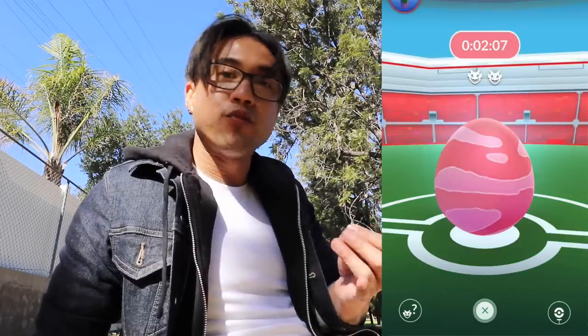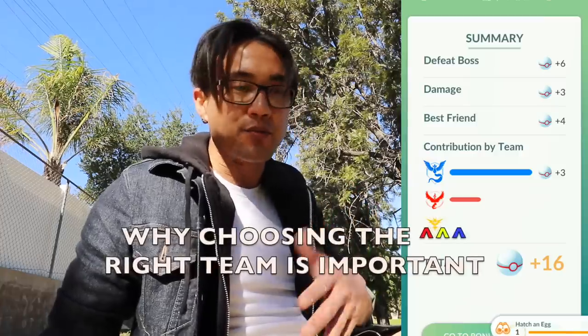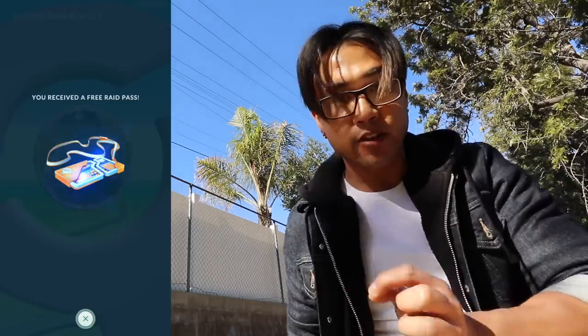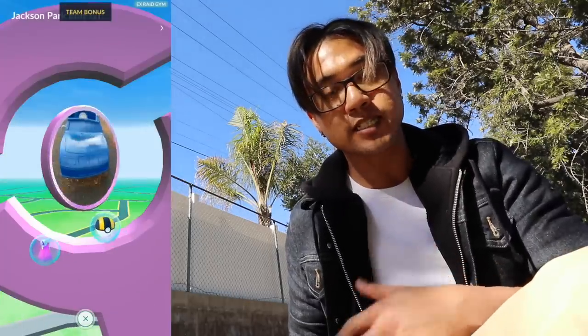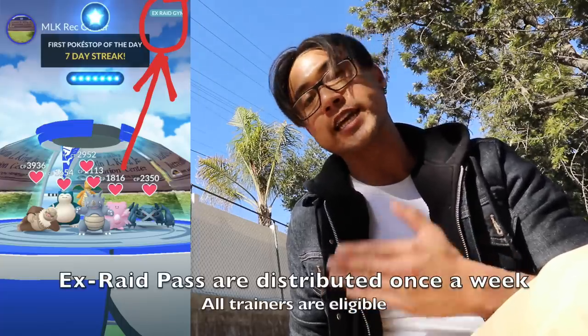The egg on top of a Gym is called a Raid Egg. Think of Raids as Pokemon bosses — they come in five levels. Level five eggs are the hardest because they're Legendary Pokemon, which normally takes three to five people depending on your trainer level. You enter a Raid using a Raid Pass. There are three types: a daily free Raid Pass from spinning any Gym's Photodisc, a Premium Raid Pass purchasable in-game, and an EX Raid Pass obtained by completing a Raid at an EX-eligible Gym.